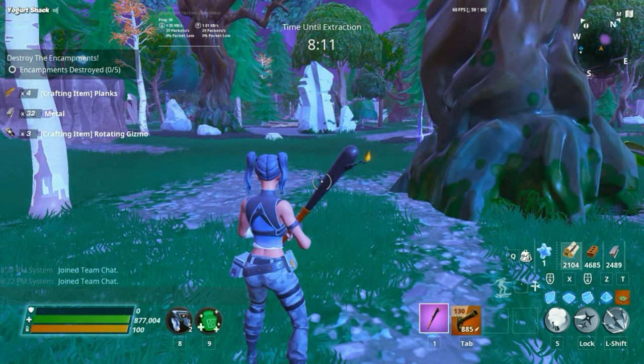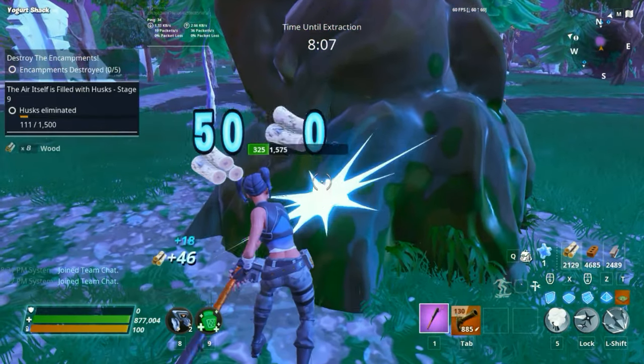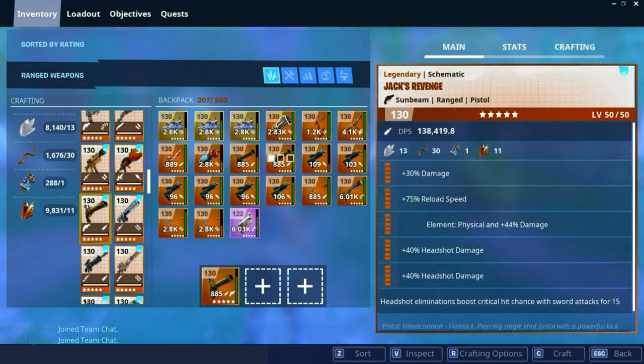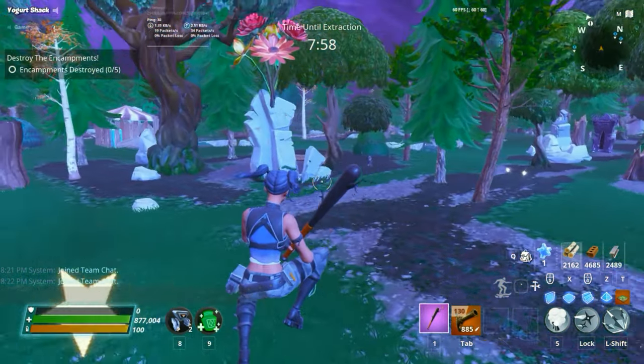Alright, I got those taken care of now. And I could always review other weapons — Deatomizer, Pot Shot, Powder Keg, Mythic Weapons, Candy Corn, anything like that. Just let me know in the comments what you want to see.